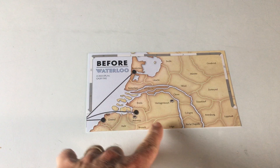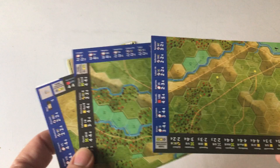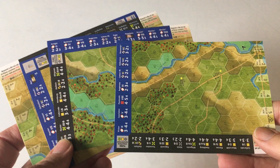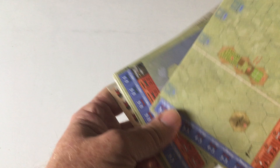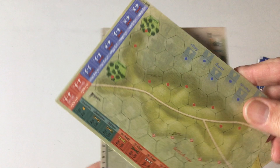A lot of times when you get a game from Against the Odds magazine — or even sometimes from Clash of Arms — you'll get some of these little pocket games, these very small games. This one looks like it's dealing with Leipzig: four little maps covering various areas of Leipzig. And this other one looks like it must be some part of Waterloo — there's La Haie-Sainte, Hougoumont, Plancenoit, and probably here where the Prussians are coming in.